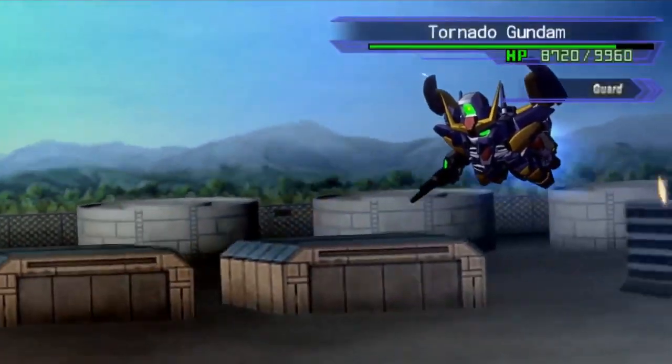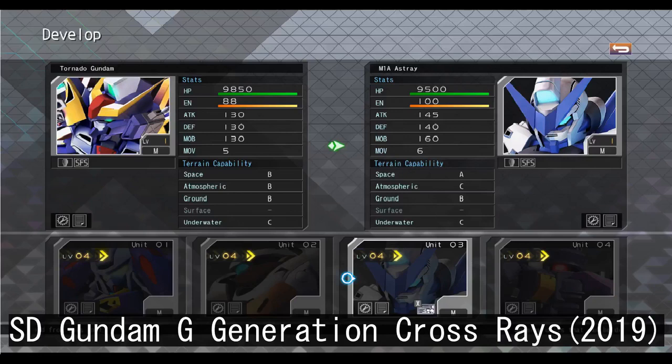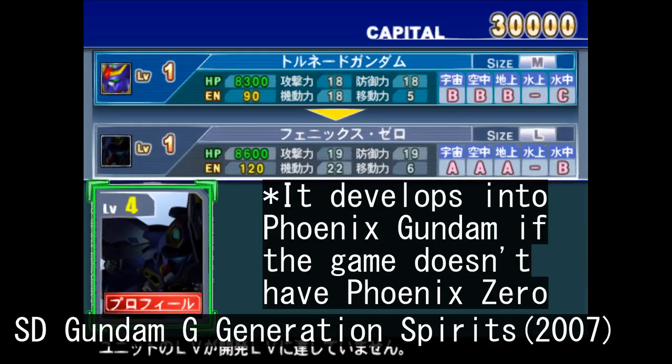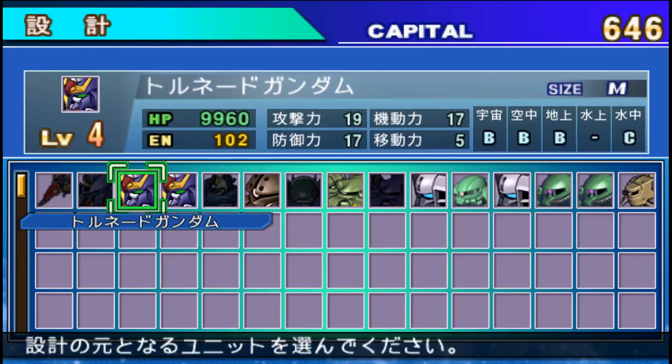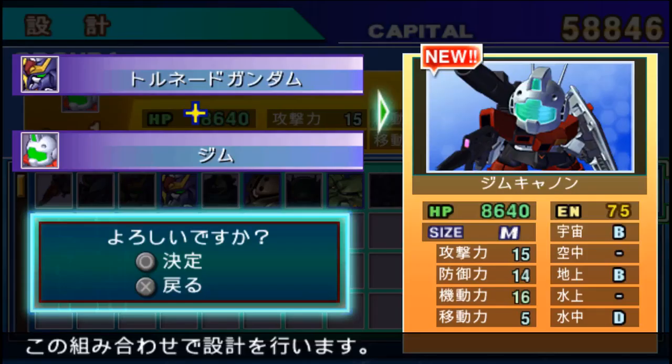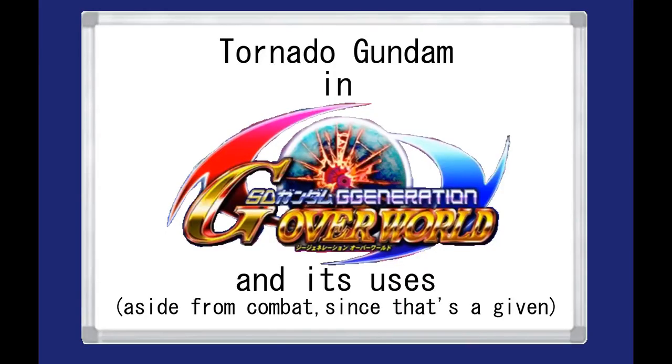What makes it special is that in a lot of the G-Generation games you can use it to significantly expand your roster of playable units. In all of the games it can develop into the Phoenix Zero, and in some installments like G-Generation Portable, World, and Crossrace you can also turn it into certain other units. This gimmick is turned up to 11 in World and Overworld where the machine can be used in the Design tab as well, to an astounding effect. Since the latter has an actual English patch and as such more people play it, I'll be covering what you can do with Overworld's iteration of the Tornado Gundam.